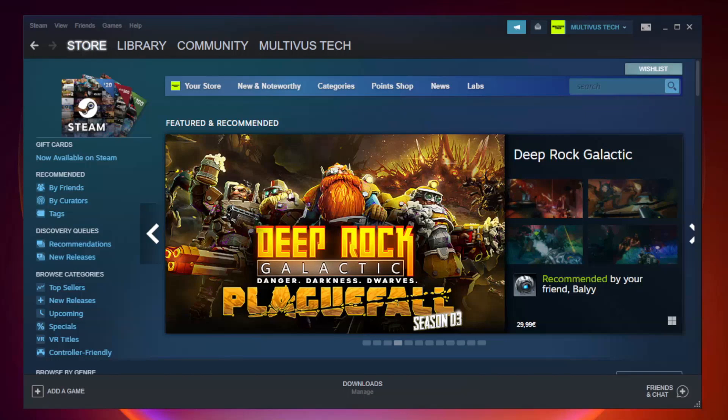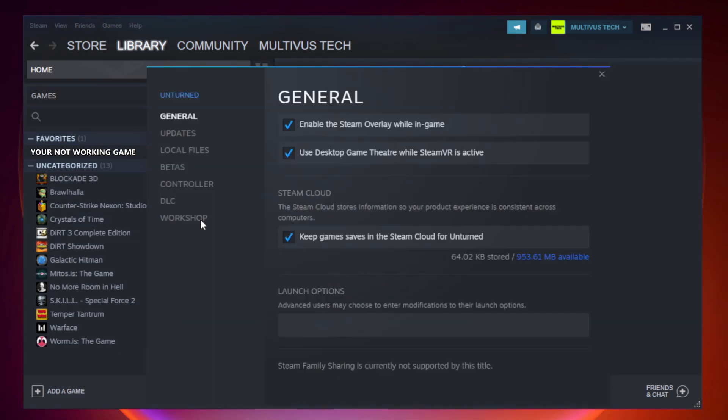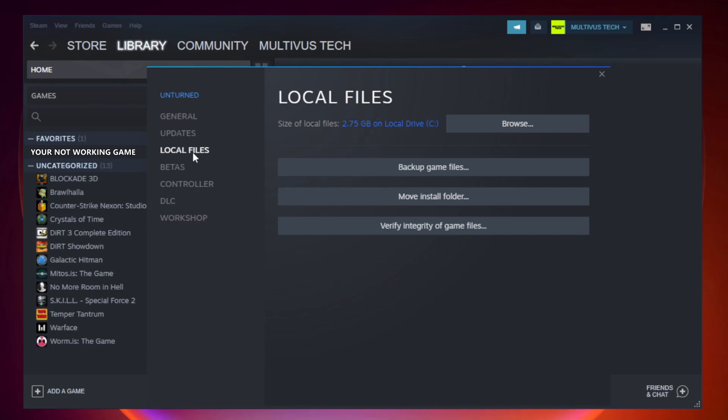Open Steam and go to the Library. Right-click your not working game and click Properties. Click Local Files. Click Verify Integrity of Game Files. Wait for it to complete, then click Browse.